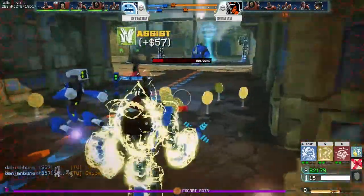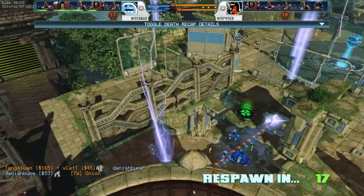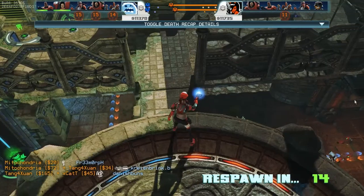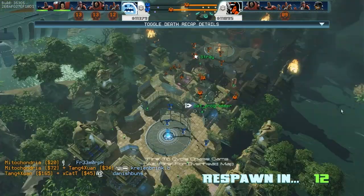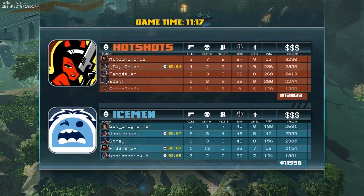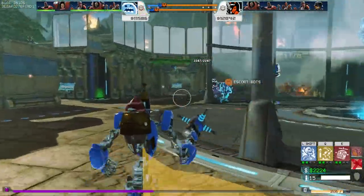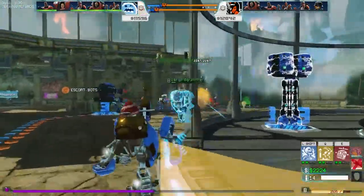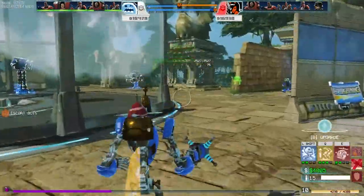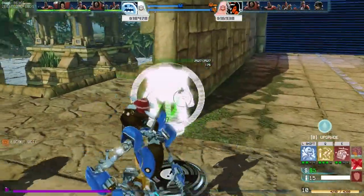Unfortunately, as you can tell, I was the only person on my team trying to get the Annihilator, and my team will pay for it. As you can tell from that map right there, all those red little guys are the enemy robots and they have no opposition, so they are pushing through, and it is getting nerve-wracking for us. But that's a really big strategy — whoring the Annihilator is really effective, because you can constantly wipe out another team's robots, especially when they spend a lot of time summoning robots.